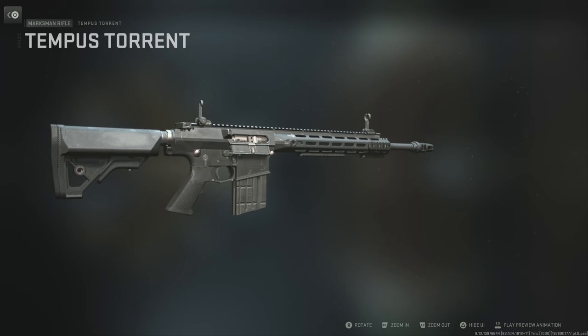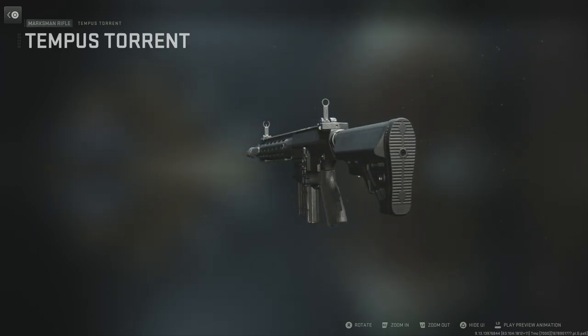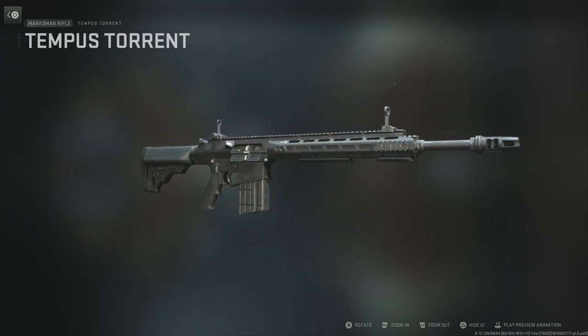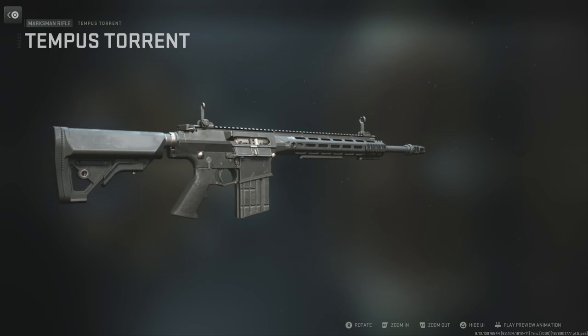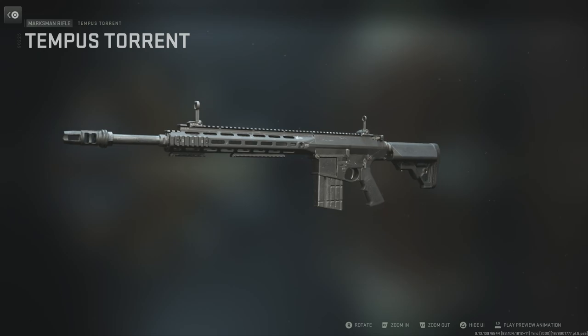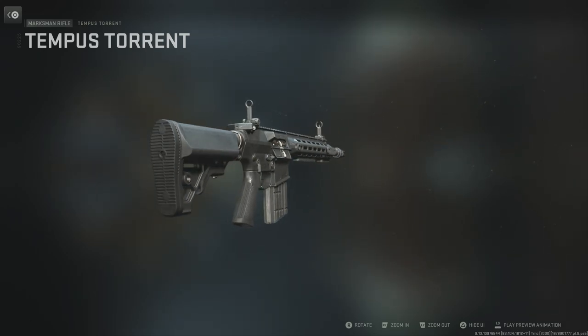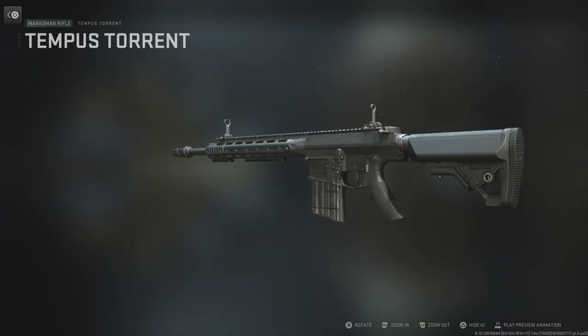For whatever reason, there is no notification that pops up on screen to let you know that you have unlocked this gun, so you gotta go to the armory and check it out yourself. Anyway guys, that's it for this Modern Warfare 2 guide. If you found this video to be comprehensive, straight to the point, and useful, leave a like and subscribe if you're a brand new viewer. Have a fantastic rest of your day or night depending on where you are in this crazy world, and I'll see you guys next time.